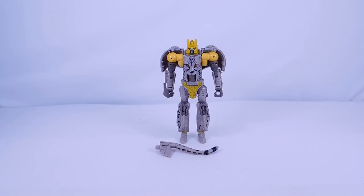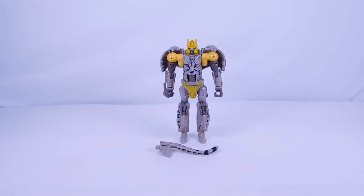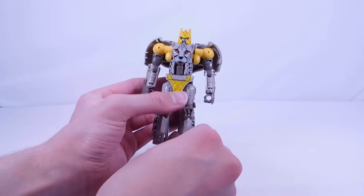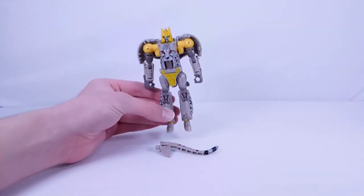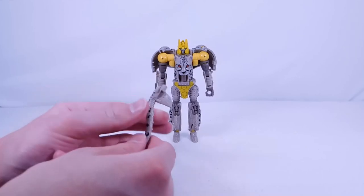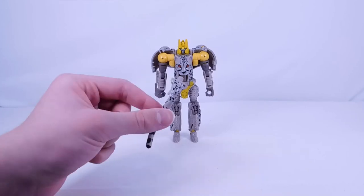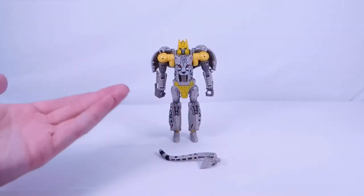Tiger Tron is extremely changed mold-wise, but there are some similar engineering similarities. Overall I really like the nice dark gray and light gray deco — that yellow really breaks up all the dark colors nicely. I really like the gunmetal gray for the face. I do hope this figure holds up given the breakage problem, so I'm going to be very careful. One thing I don't like is the blade is the same color as the tail. I kind of wish it were silver like the original Cheetor's blade, because it just blends in.